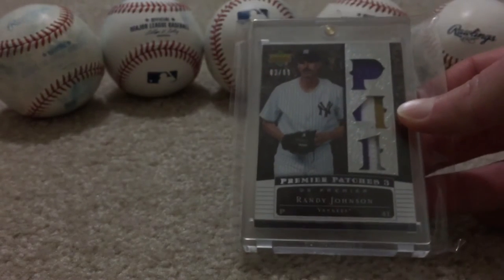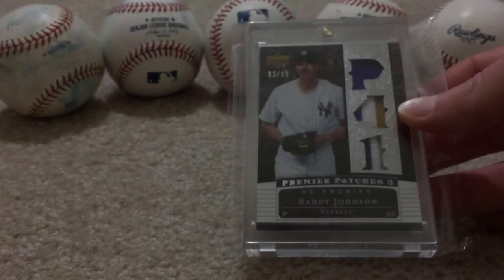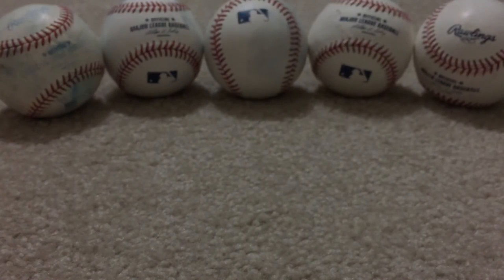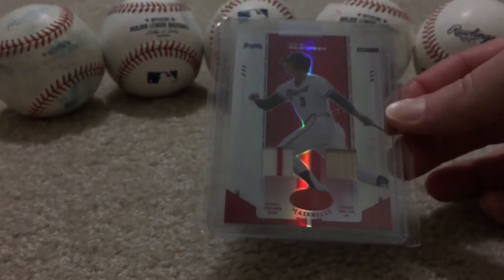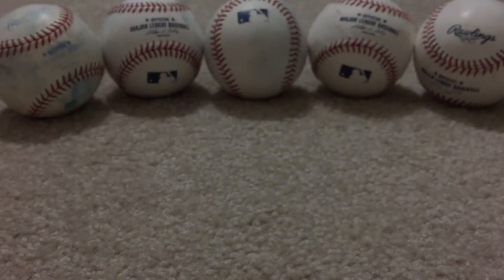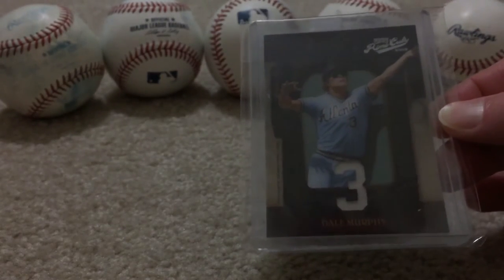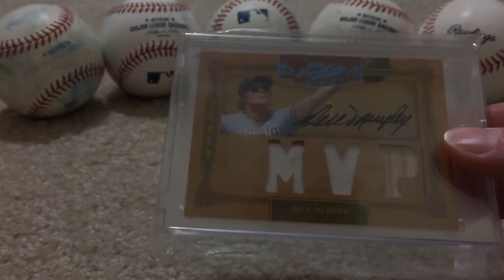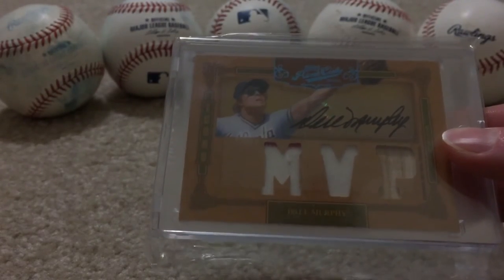And there's an A-Rod patch — nice patch, great set, three-color. Randy Johnson with some nasty patches; shows him in the Yankee uniform but obviously the D-backs patch is there where he was a World Champion and co-MVP. And there's some more Dale Murphy — jersey, jersey back, the red — a Prime Cuts, with a little light blue uniform.